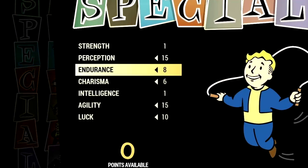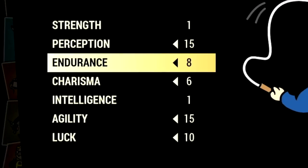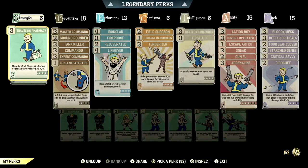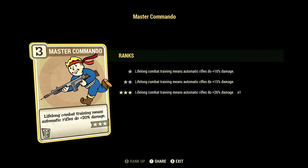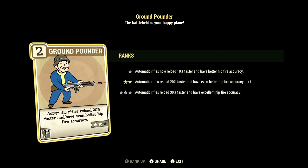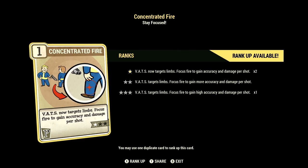Over in the builds, these are the base stats for our in-game full health commando build. These are the base stats without the legendary perk cards equipped. Starting off in Strength, we have 6 — with Traveling Pharmacy at 3 stars, weights of all chems including stimpaks are reduced by 90%, and Blocker at 3 stars, take 45% less damage from opponents' melee attacks. In Perception we have 15, with all commando cards maxed out for maximum damage, Ground Pounder at 2 stars for 20% faster reload and better hipfire accuracy, Tank Killer at 3 stars to ignore 36% armor with a 9% chance to stagger, and Concentrated Fire at 1 star so VATS targets limbs.